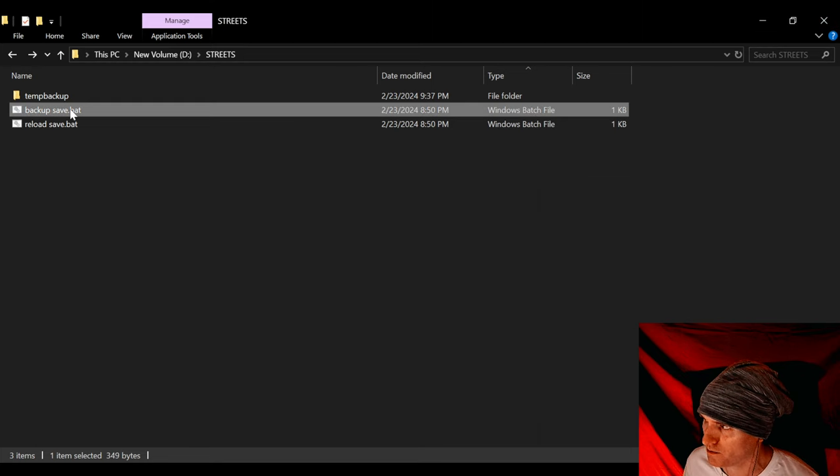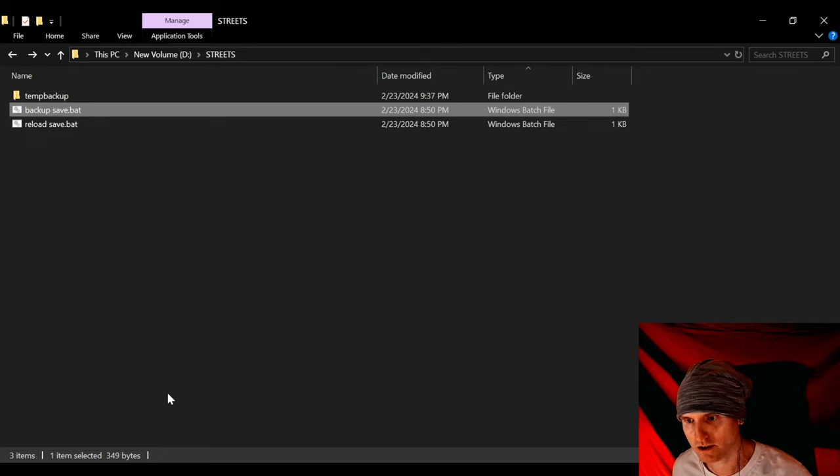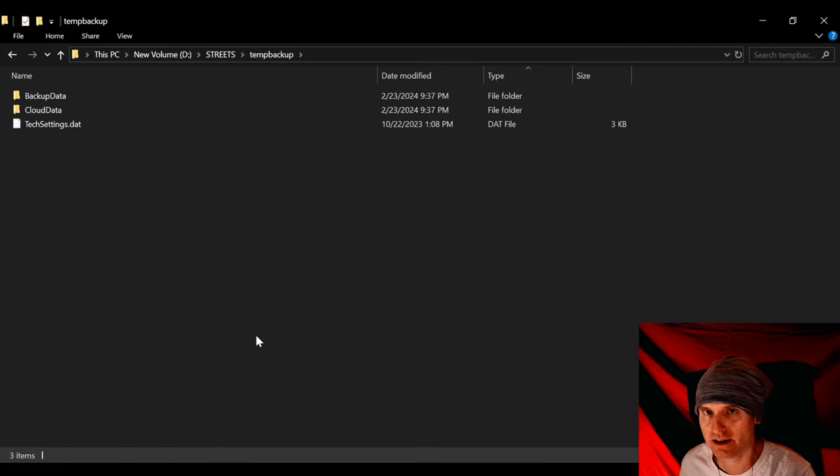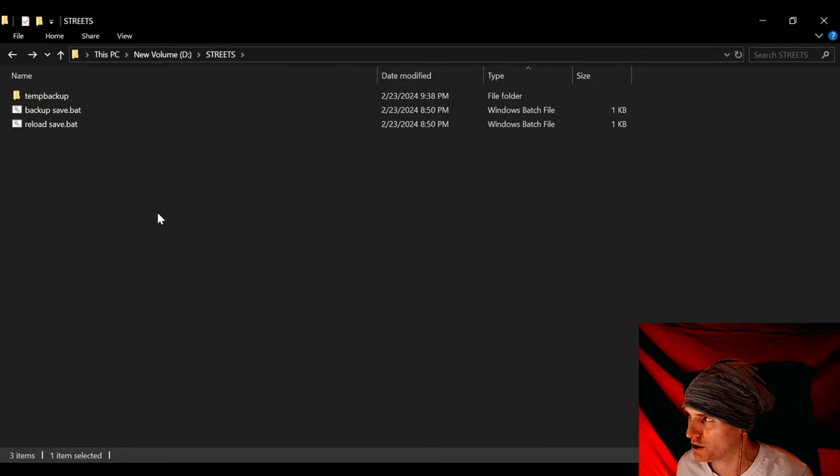So I'm going to double-click backup_save. You want to do this at the beginning, or before you die in the level. So I copied the save game files to a different folder somewhere else on the hard drive.